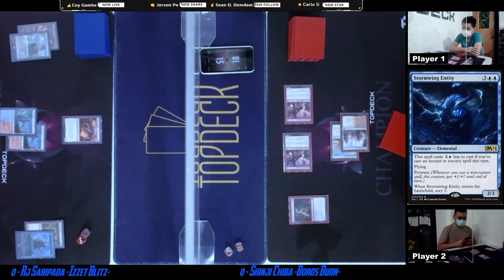It's Shinji's turn. The Rift Bolt should come out from Suspend. Yep, three damage to him — goes down to 11. Seven. And the Swift Spears are already at Prowess 1, so that's four damage incoming.